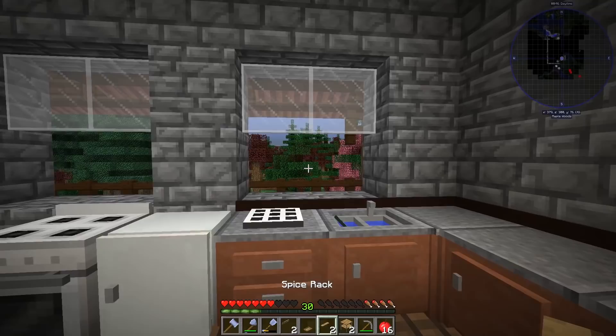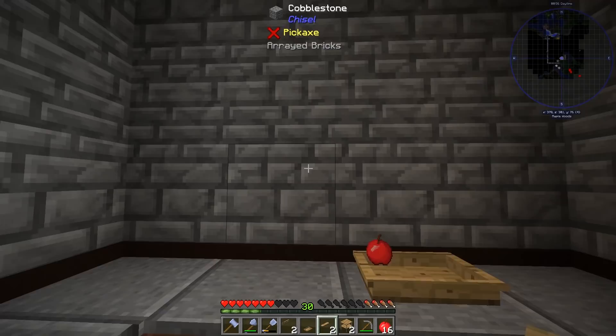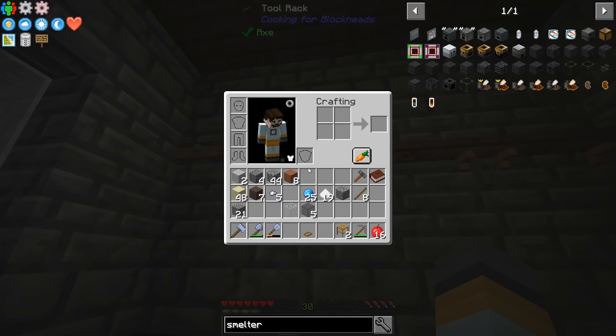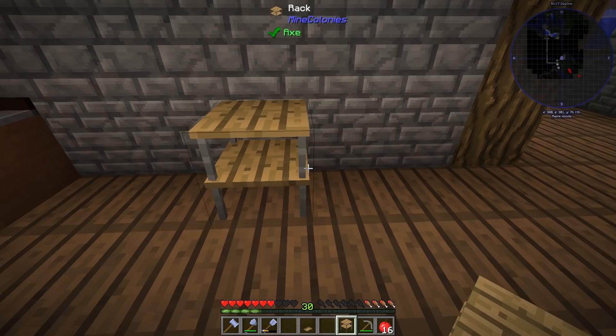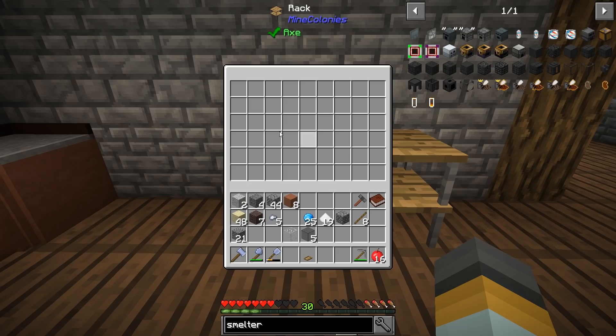We've got a spice rack which we can put up higher, a couple of spice racks up there. We've also got a tool rack - two of these which we can put up there and we can put things like the Cooking for Blockheads tools, like a chopping board, on the tool rack. I've also got normal racks and I can put these over here to store extra ingredients. Our kitchen is looking pretty swish - there's even a fish in the sink!